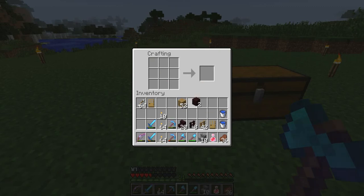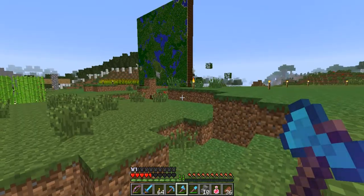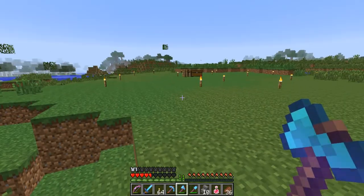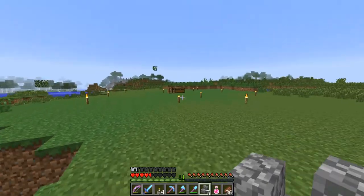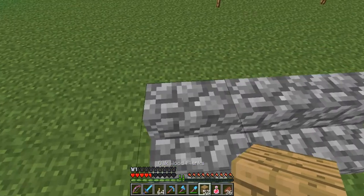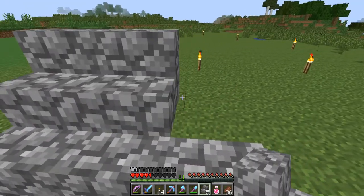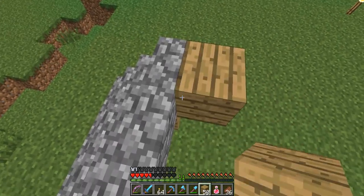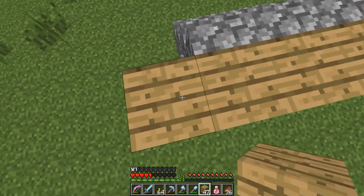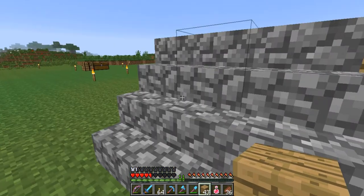We might use the stairs and if we don't, there's plenty of netherrack we can just smelt. Maybe we could go for three there - let's just use wood as a flat platform for now. So we've got two steps to a landing - this will be the height of the landing. I've kind of got an idea of a shape but not so much of a style. So laggy, down to a couple of frames - back to 19, that's okay.